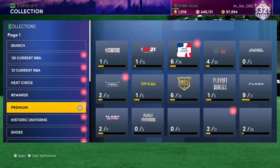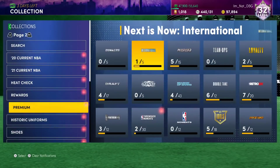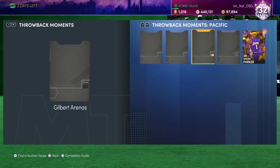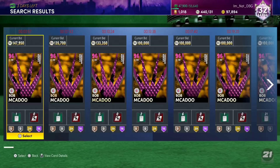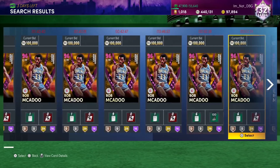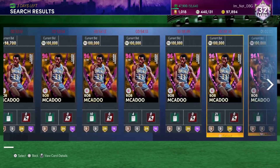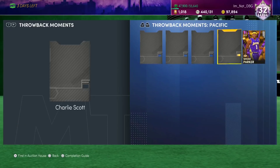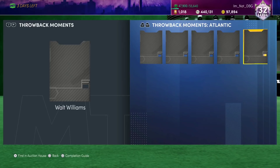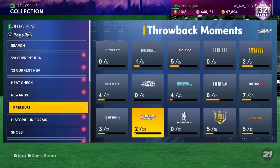These throwback moments cards might have a huge change in price. The top tier cards, you're not going to notice any difference in them. I don't think there's been that many more Bob McAdoos pulled. But Smush Parker, obviously, the guy has halved in price since last night. I reckon maybe 1 or 2k of that is just because it's been a day, and a lot of that is due to Super Packs - you can see the amount of them being pulled.